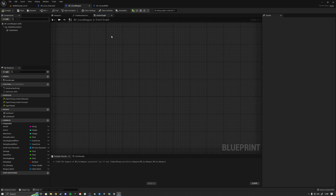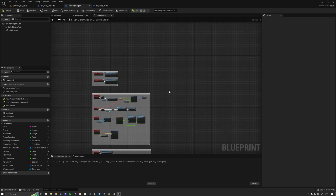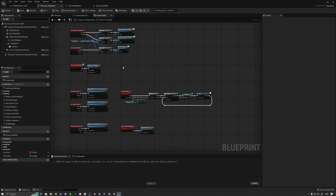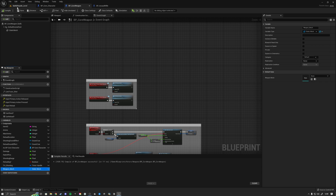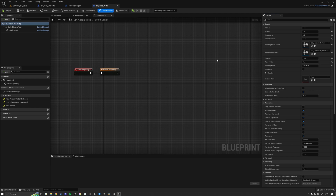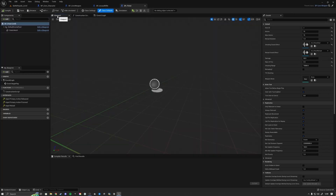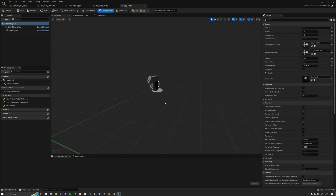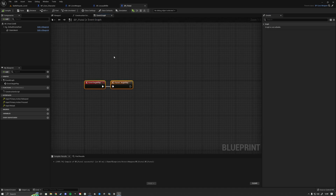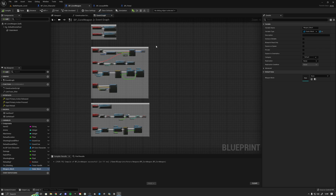Now our weapon event graphs are clean — just the interface inputs and nothing else. Inside the character everything looks clean too. Since we replaced the setup function, we now set the weapon mesh via class defaults, so we go into the assault rifle, click class defaults, and set the correct assault rifle mesh. Going to the viewport we can see the mesh appearing. For the pistol, click class defaults and set the weapon mesh to pistol. We can also remove the event begin play logic from both the assault rifle and pistol since everything is handled inside the core weapon.